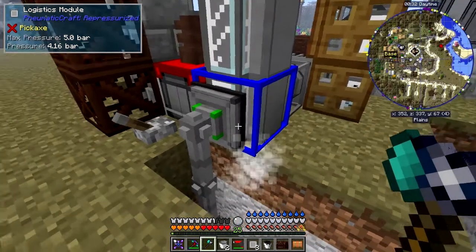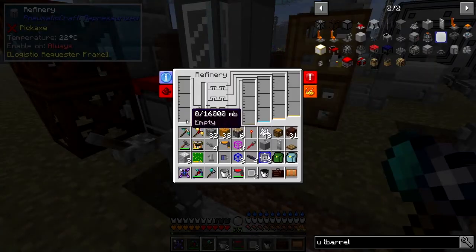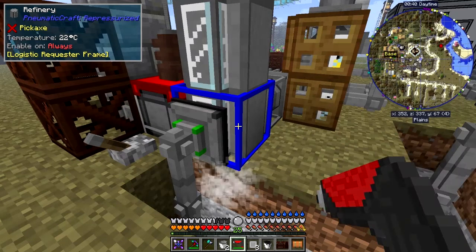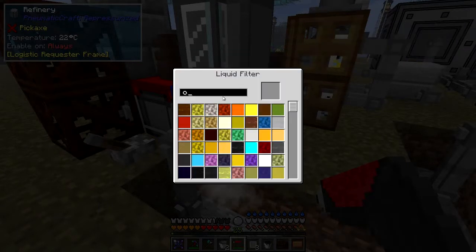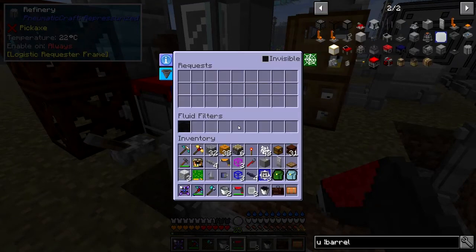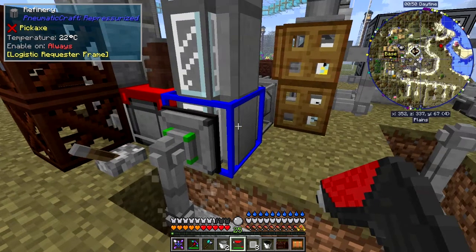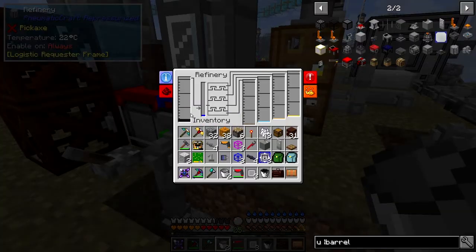I'm still not getting anything into the refinery — let me configure the receiving frame as well. It's got nothing in at the moment. Let's try setting it to oil again and see if that starts to feed stuff in. Yes! Now we're actually getting oil in here, so it's giving us a bucket of oil each time.